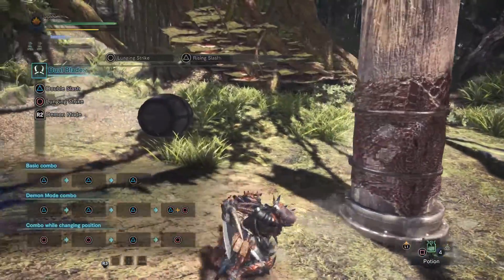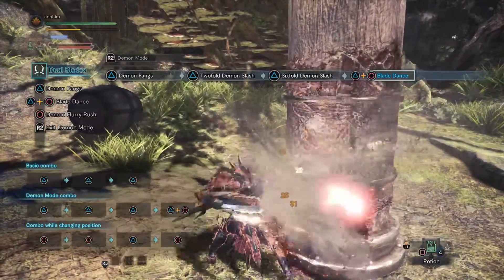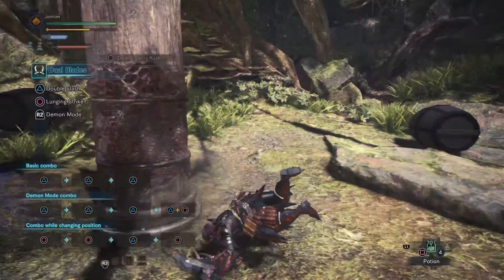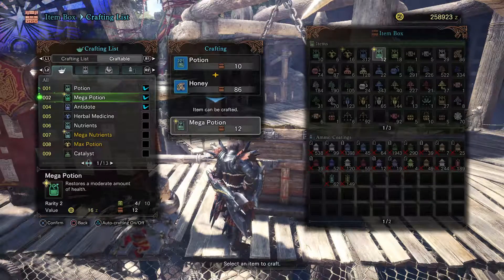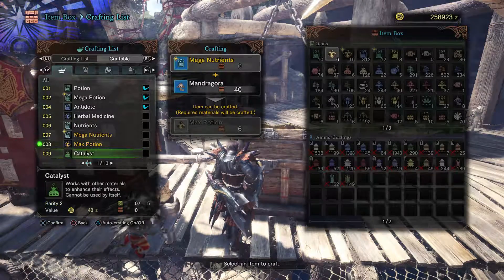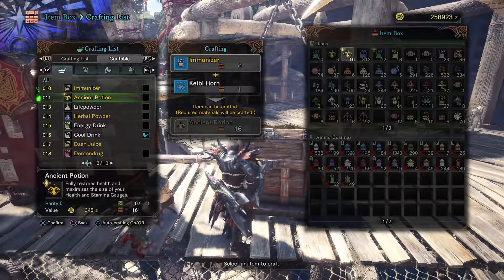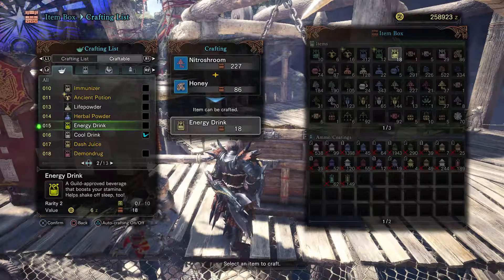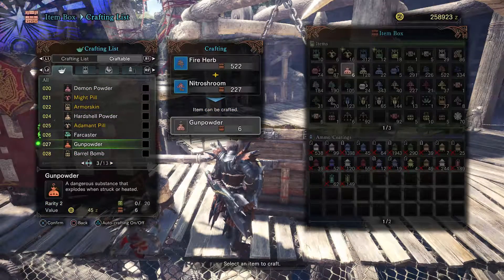See which attacks you can roll out of to get out of certain situations in a fight. Another great tip is that while you're out in the game you can gather things really quickly now, so when you're going by anything you can pick up, just pick it up - pick up everything. I highly recommend looking for honey, herbs, and bitterbugs. Honey and bitterbugs make catalysts which can be used to make demon drugs, armor skin, and later mega demon drug and mega armor skin - very useful items for mid game and end game. Farm as much as you can when starting up the game.